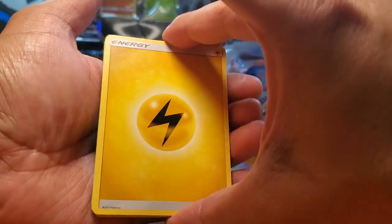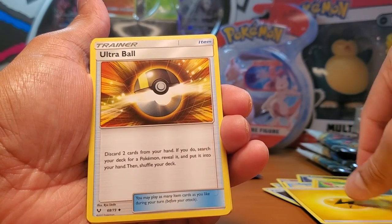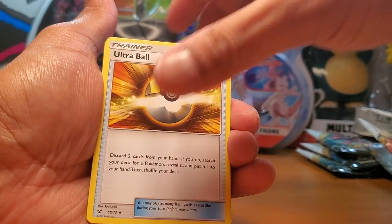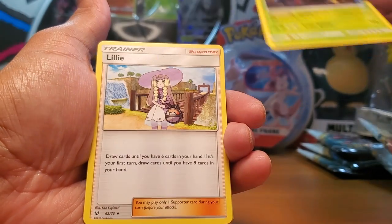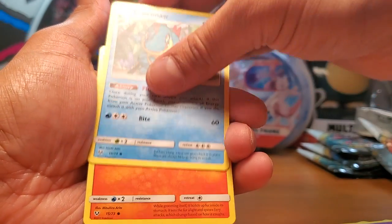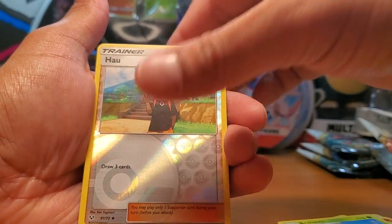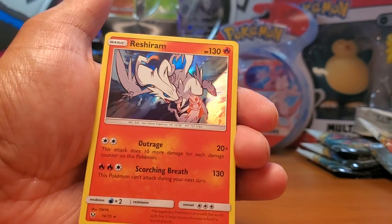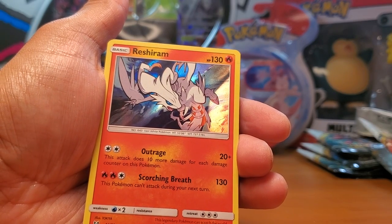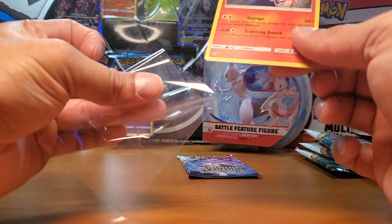I open different packs - so far I've been doing modern, but I'm going to start doing a little more vintage once I get my hands on it. The vintage market is extremely difficult right now - the prices are extraordinary. Evolutions booster boxes are going for a thousand dollars! Can you believe that? And they were in such wide circulation. Oh nice - Reshiram holo! Very cool, I'll sleeve that up.